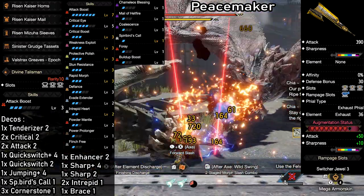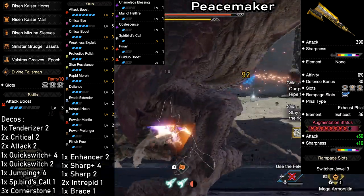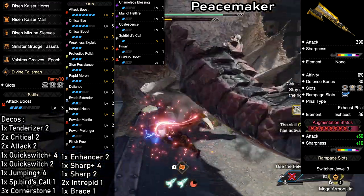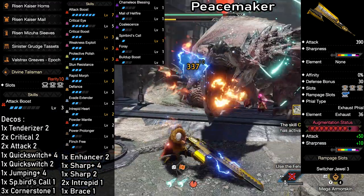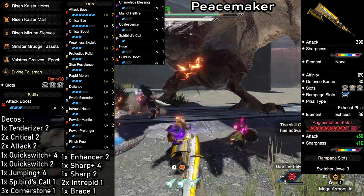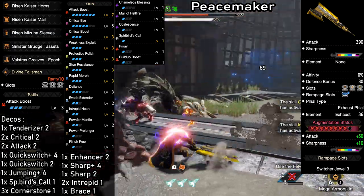For sharpness management, we have Protective Polish level 3, which keeps our sharpness at purple for a full 90 seconds after sharpening. On top of that, we have Defiance level 3, which makes us immune to most roars, tremors and wind pressure when a monster gets enraged. Together with full Stun Resistance and Intrepid Heart, the build is super comfortable to play.